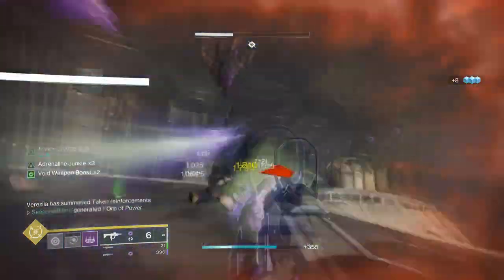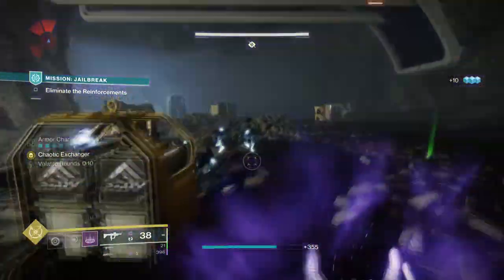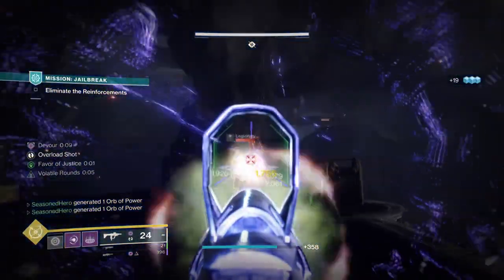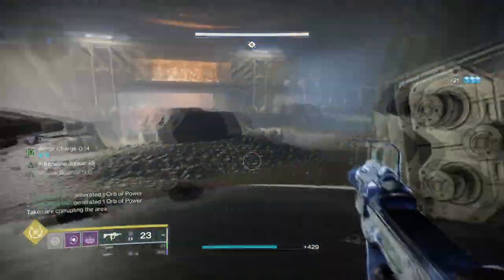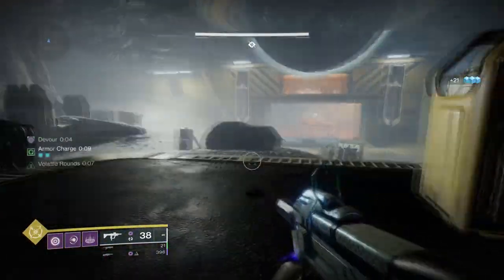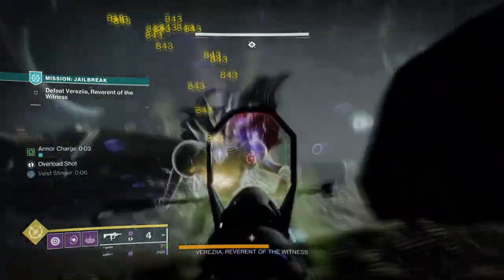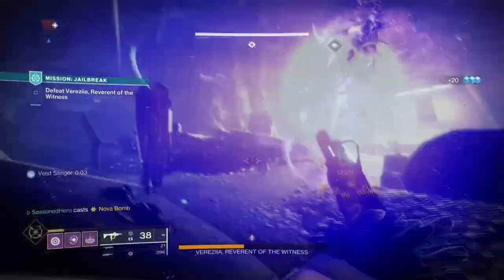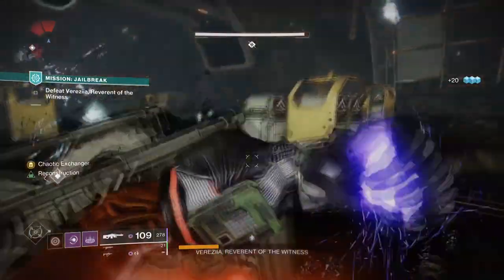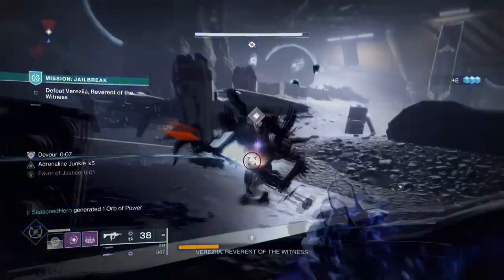Survivability will always be on our mind and using healing rifts will help users out in the most dire situations. However, I do not recommend using Child of the Old Gods this time round, as we want the overcharging effect combined with the Contraverse Hold exotic effect, where a charged Void Grenade returns grenade energy back upon hitting enemies. If you want to make up survivability, having a weapon with Repulsive Brace can further support the build by providing an extra 100% overshield. Combined with the high damage reduction and Contraverse Hold exotic effect, you'll have a long lasting setup.